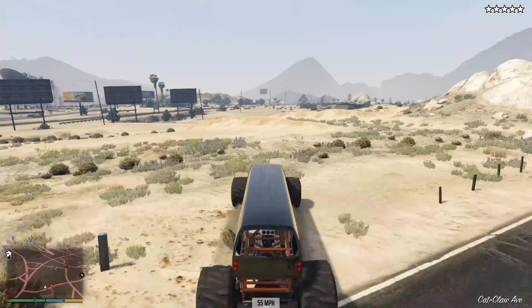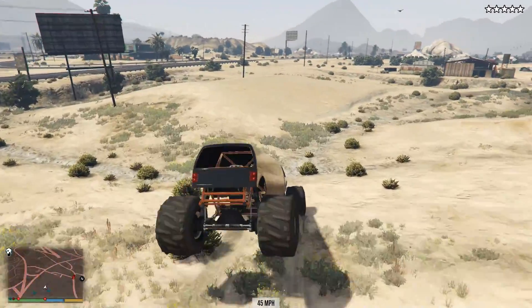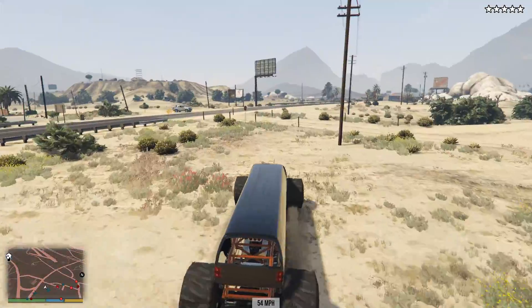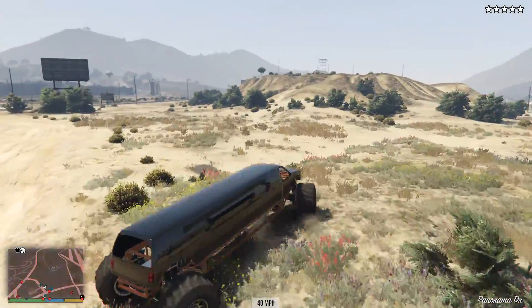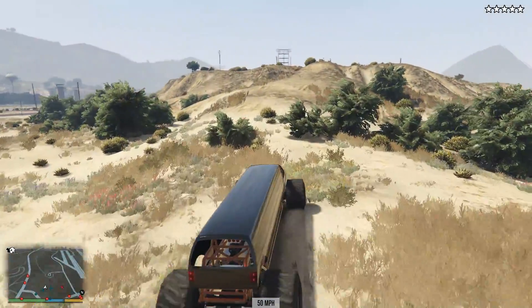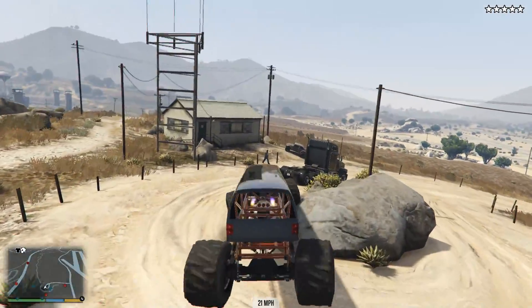We've got plenty of off-roading ability and plenty of climbing across fences ability. The barracks can kind of, but they tend to get stuck probably six or seven times out of ten. We'll use that whenever I can. When I drove the Rumpo through here, they must have changed these gates because they never used to snap off. I've been screwed over a couple of times by them gates not snapping off — it must have been changed in an update at some point.